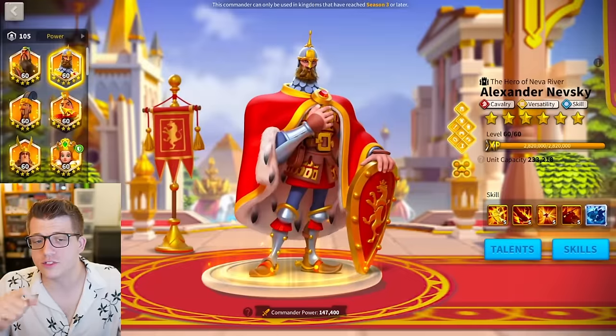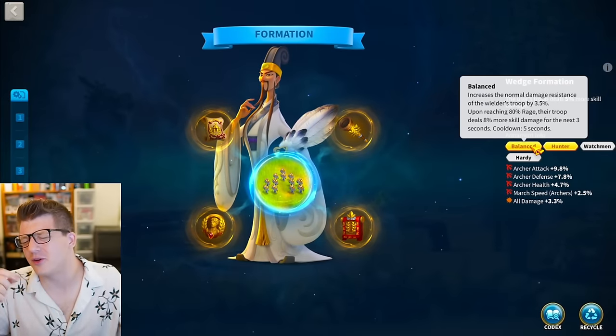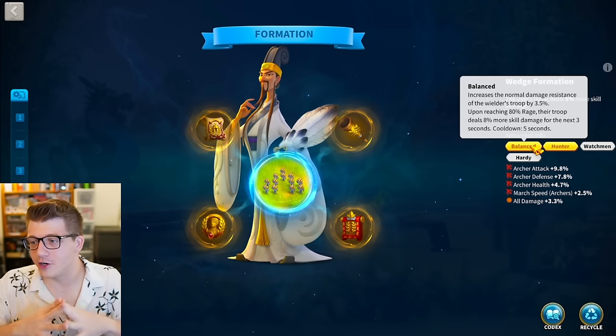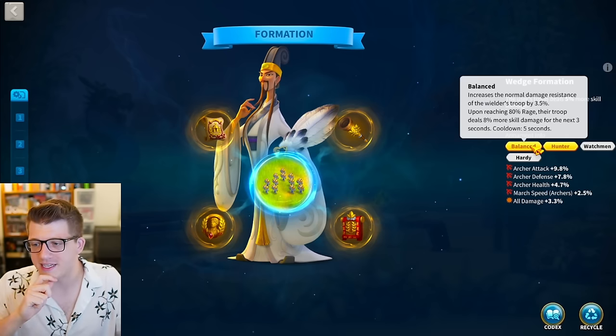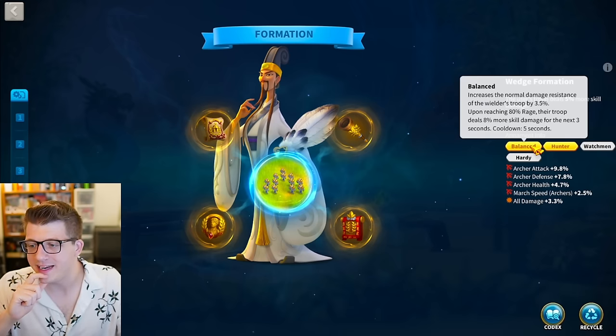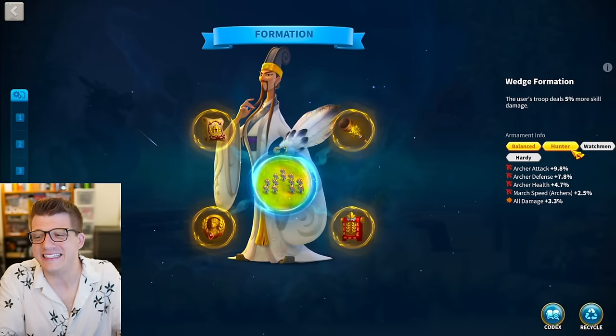Next we have Zhuge Liang and we got the double legendary inscription! We have Balanced, Hunter, Watchman, and Hardy: 9.8% attack, 7.8% defense, 4.7% health, 2.5% march speed, and 3.3% all damage. This is an absolute giga chad of a Zhuge Liang - absolutely insane.